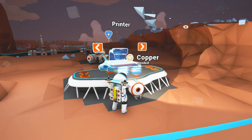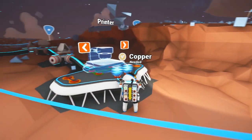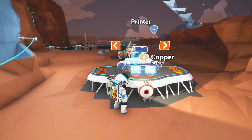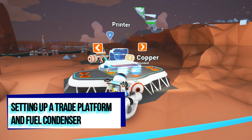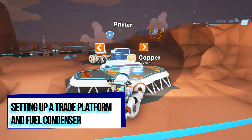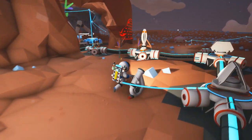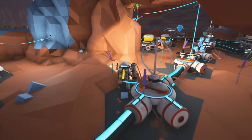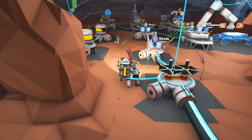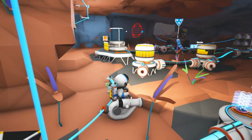Mr. G back here with another Astroneer. We got McFatt Jr. here, and we've been faffing around the base a little bit, but we are going to try out the trade platform. I've been doing some mining, some driving around, extending the base. It's a little bit of a mess, but we've got a couple extra generators, our vehicle bay, our printer, and we just slapped in a fuel condenser.